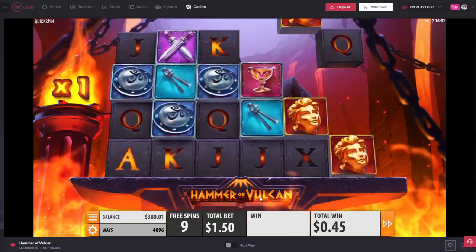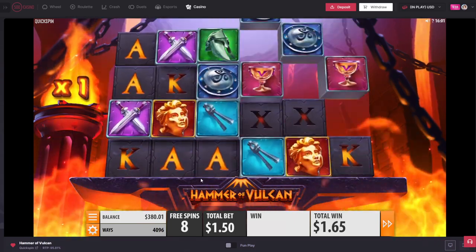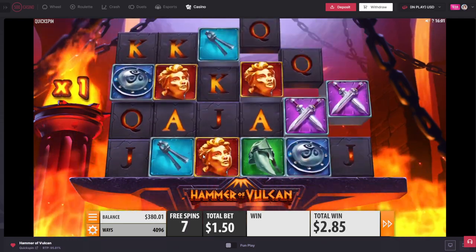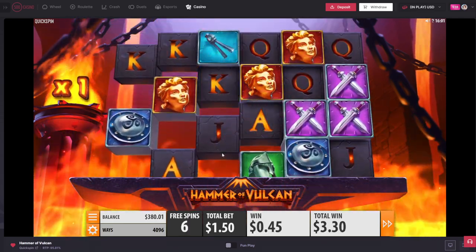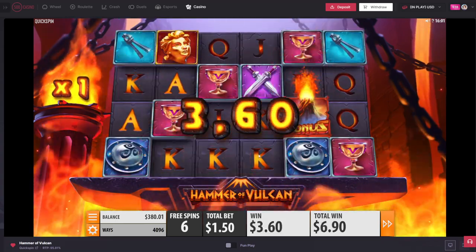Hopefully we can get a nice multi on this — really need a good multi. We need hammers to drop in early, we also need the premium symbols. If we had a premium there that would have been quite nice. Okay, I got an extra spin which is definitely needed.